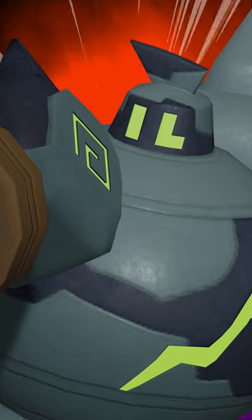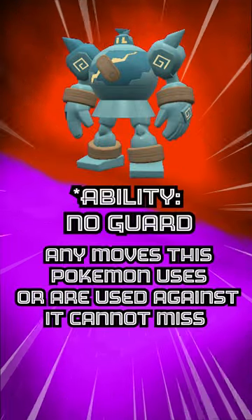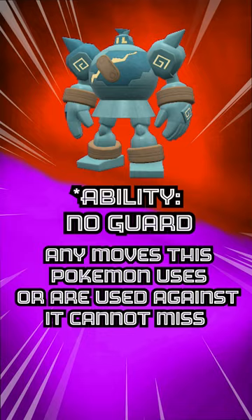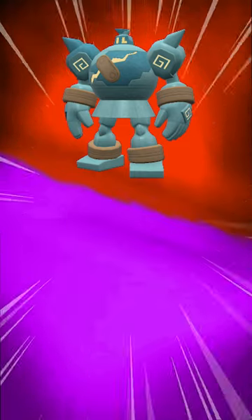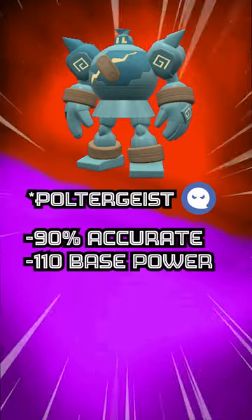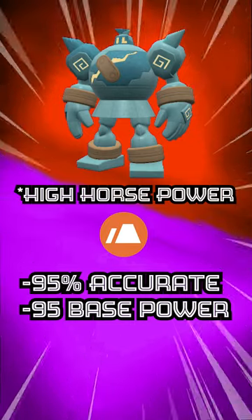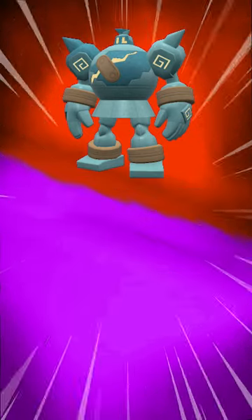There's a pretty fun way to play Golurk in Pokemon Scarlet and Violet Regulation F. Golurk gets the ability No Guard, which means every move used by or against this Pokemon will always hit. This is super fun because you can start using moves like Poltergeist — 90% accuracy but 110 base power — or High Horsepower — 95% accuracy and 95 power — and they will always hit.